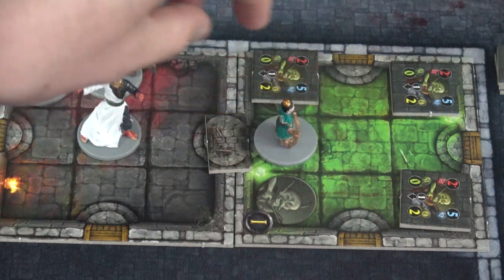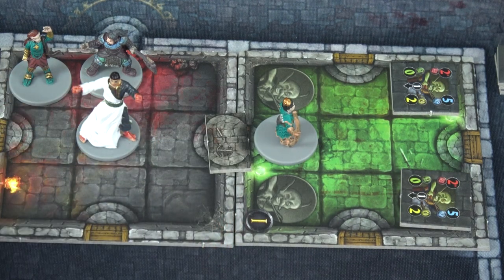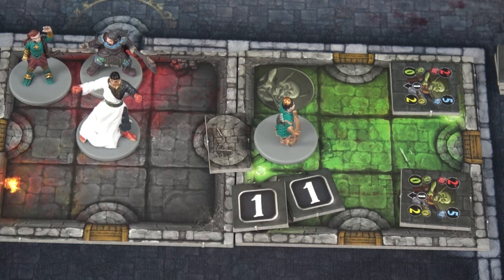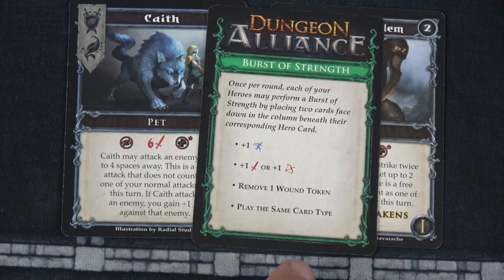Then we'll go ahead and attack this one back here. We're also going to attack this goblin and take him out. We only had a three attack but he only has two health. That will be two XP earned. Remember, after we've earned eight XP, next round we can put out the level two upgrade cards. We're then going to play both Kaith and the Bronze Golem — they're both pet cards. Normally you can only play one card of each type per turn. However, with a Burst of Strength, you can play the same card type once per turn.